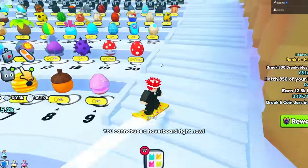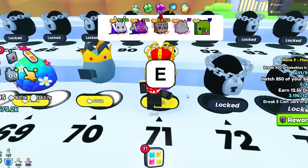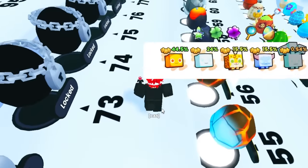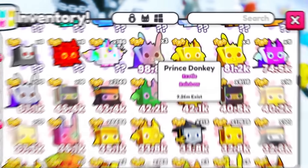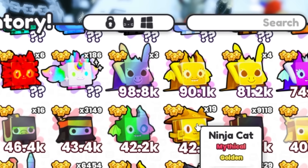Let's go ahead and open some eggs because we really don't have anything good. Here are the new eggs right here — we can open up 47 of these. We got a Rainbow Prince Daki. I think that's way better than what we had. Our best pet now is 98.8 — it's an exotic pet. Oh my gosh, that's a brand new type of pet!